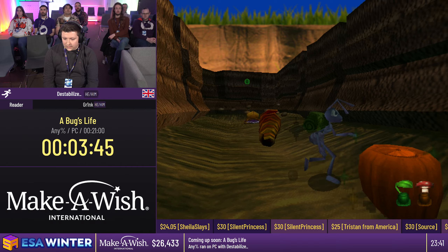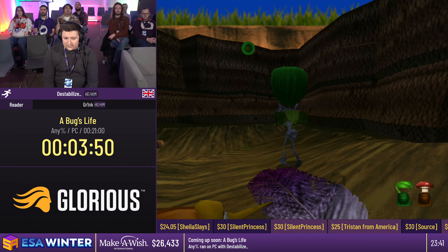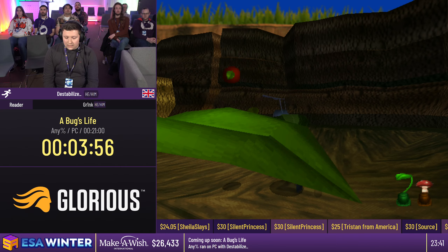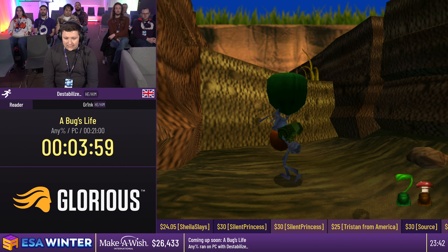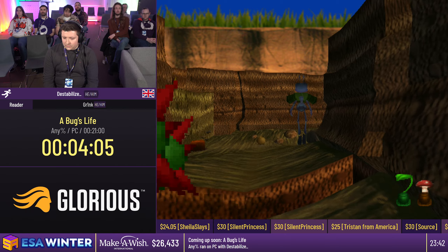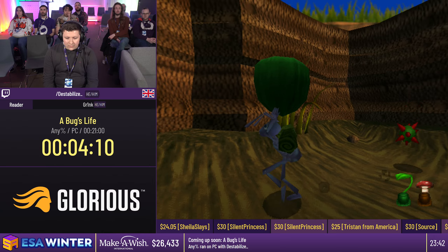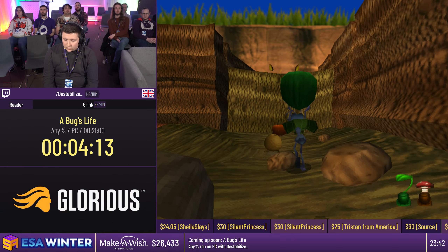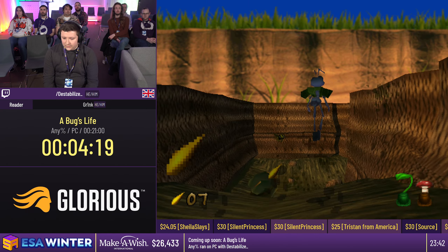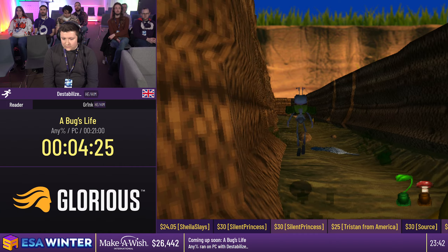In this level we need to collect certain tokens. There's a green token here - if we grab it you can see the leaf in the bottom right corner will grow. We're meant to grab a lot more, but we're going to skip a bunch using wonky collision. We throw this in the corner, get this mushroom, jump over here and go out into the middle - and we can skip that. That's all the green tokens we need.